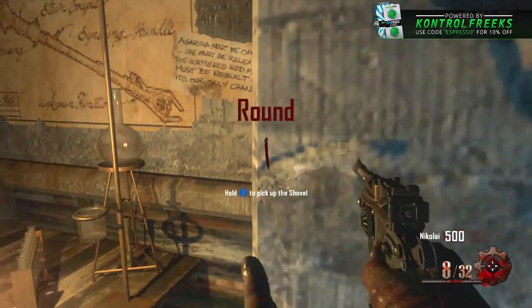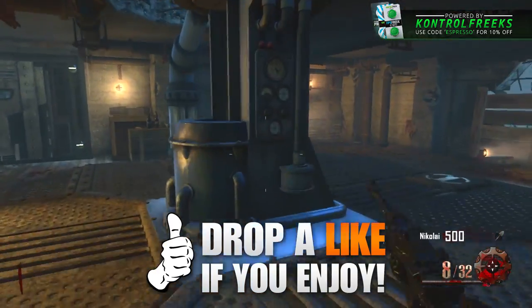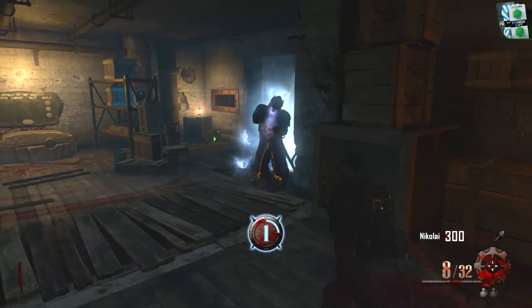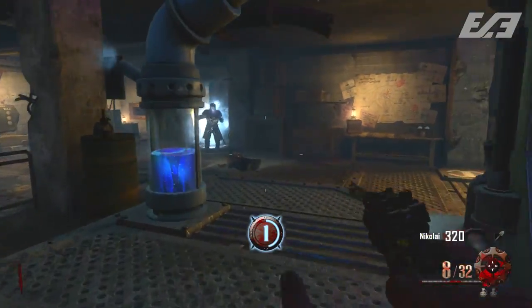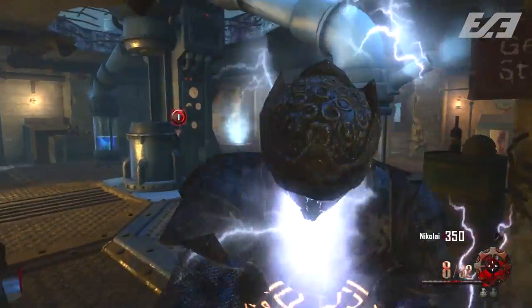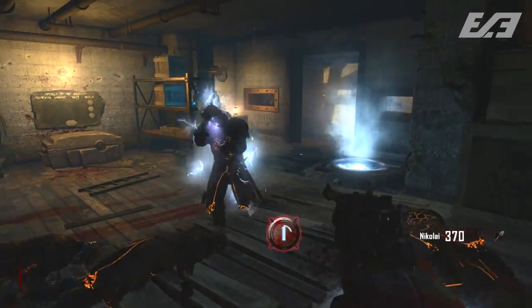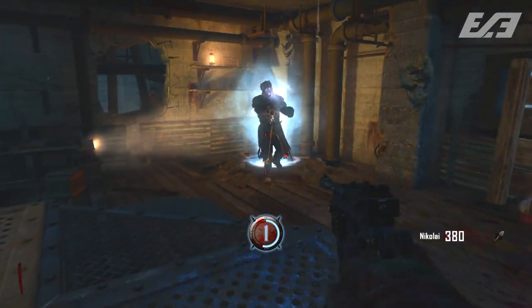What is going on ladies and gentlemen, my name is the Coolie Espresso and welcome back to another video here today on the channel. Continuing the Zombies Chronicles coverage, following suit to yesterday's video. We're taking a look at five things that changed from the original Origins in Black Ops 2 compared to now within Zombies Chronicles, remastered and remade for current generation consoles — what differences we can see in the Black Ops 3 version.